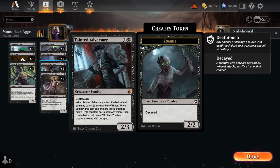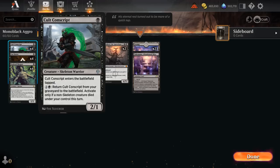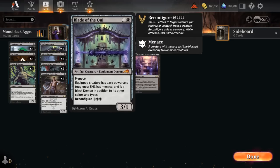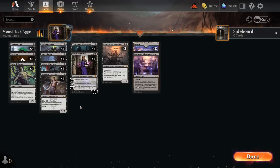We also have 2 copies of Tainted Adversary — fine on 2 mana as a 2/3 with deathtouch, but can later enter with a few counters and be joined by decayed zombie tokens to pressure the opponent. And then 4 copies of Blade of the Oni: a 2-mana 3/1 with menace, applying nice early pressure. It can also be reconfigured onto another creature for 4 mana, turning it into a 5/5 with menace — very useful for reconfiguring onto a Conscript, helping play around sweepers, and pumping a creature to 5 toughness so it doesn't die to cheaper damage-based removal.